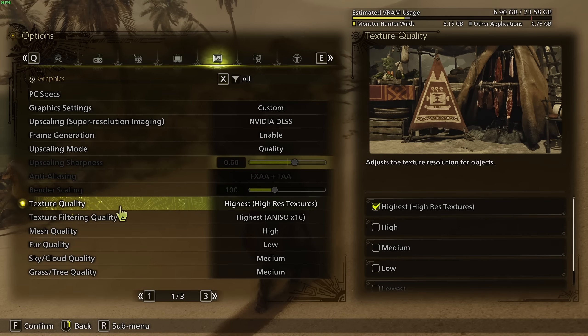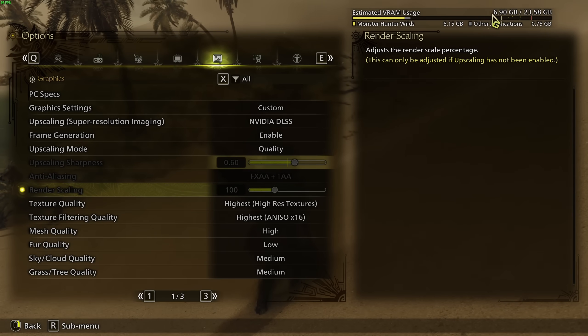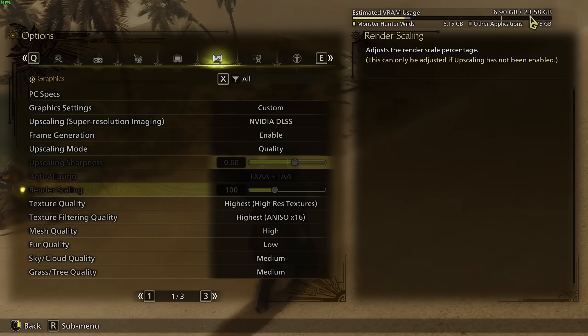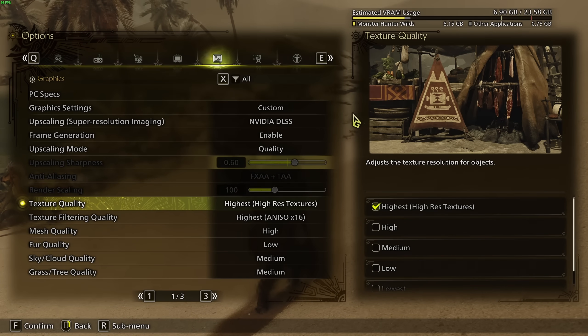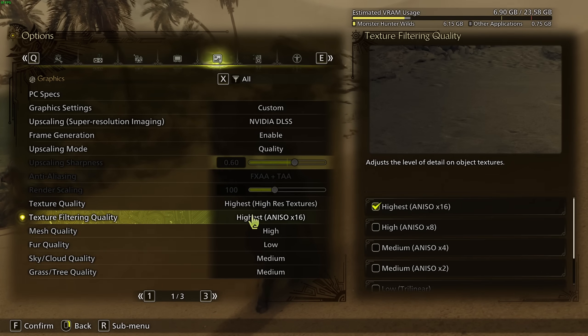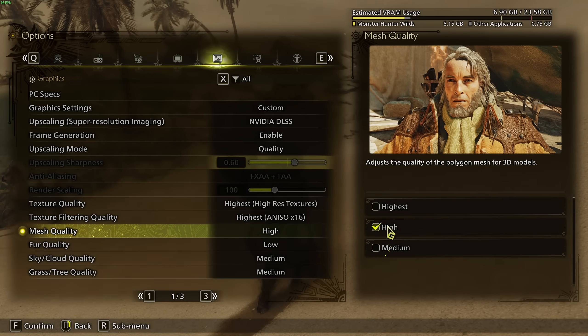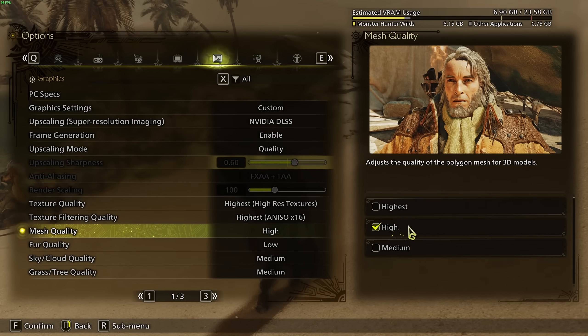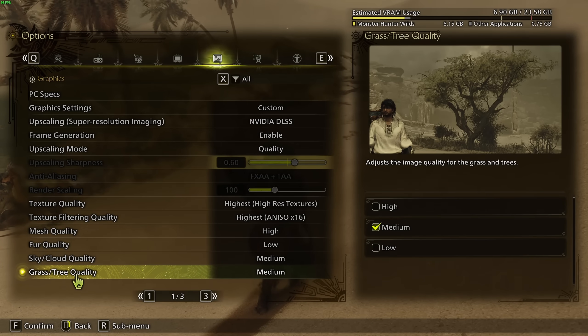After that, we have Texture Quality. Keep an eye on your VRAM usage and make sure you don't go too crazy — right now I'm at 6.9GB out of 24GB total VRAM, so always leave about 10% headroom for other applications. Use Highest (IS) for texture quality if you can, and Highest for Texture Filtering Quality. Mesh Quality, go with High (I) — the difference between Medium and High is about 1%, but High to Highest is 3%, so High is the sweet spot. Fur Quality go with Low for a ~4% FPS boost. Cloud Quality Medium for a 6% boost. Grass Density Quality Medium gives 2–3% boost with minimal visual difference.